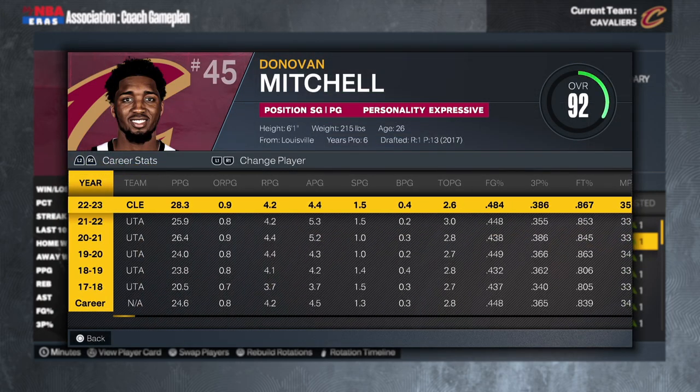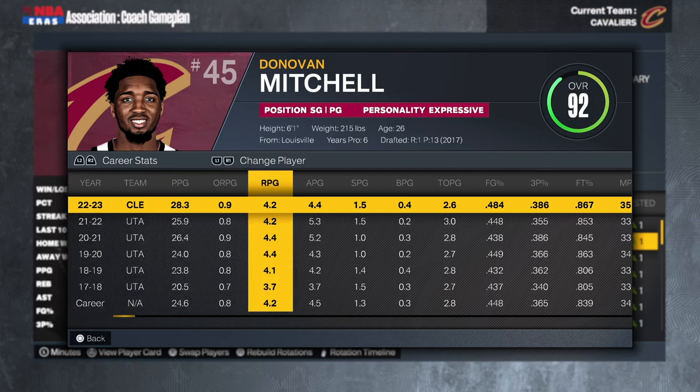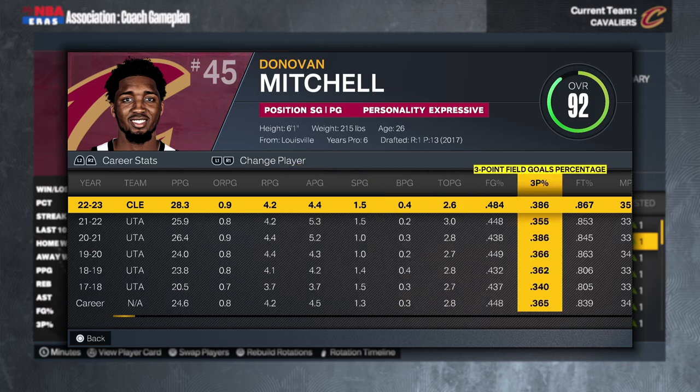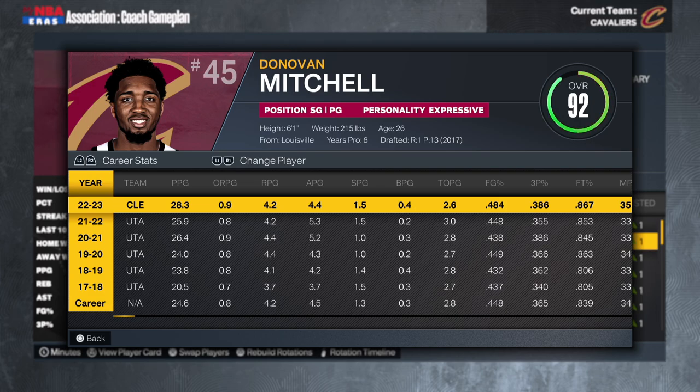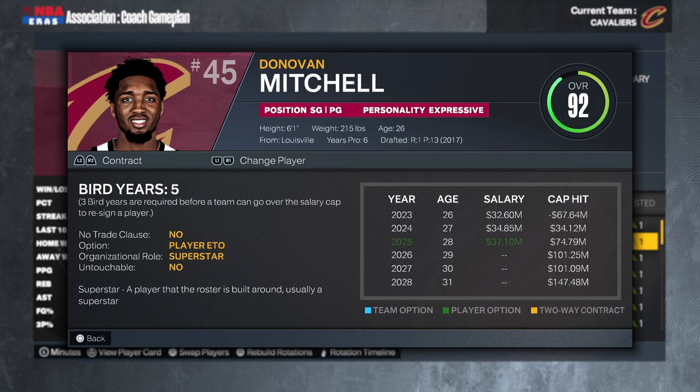Then we got Donovan Mitchell, who the Cavs got from the Utah Jazz this past offseason. They gave up Colin Sexton, Lauri Markkanen, Ochai Agbaji, three first-round picks in 2025, 2027, and 2029, and two pick swaps in 2026 and 2028. But obviously he's one of the best shooting guards in the league — 28 points, 4 rebounds, 4 assists, 2 steals, shooting 39% from deep. It's a bit of an undersized backcourt with both Mitchell and Garland at 6'1, but it's one of the better backcourts in the league. We got Mitchell on the books for the next two or three seasons, and I'm going to bring him back no matter what.